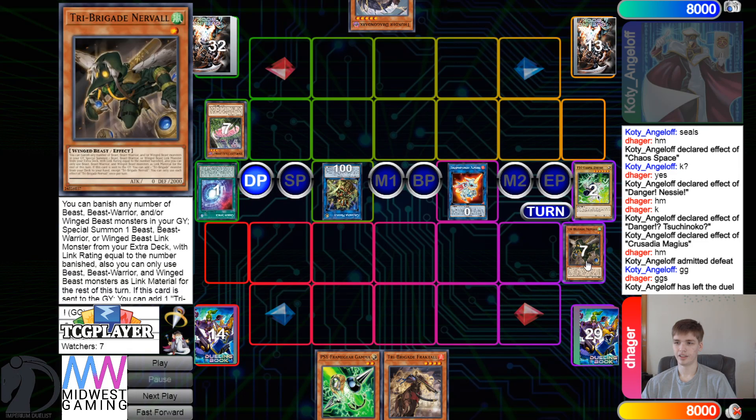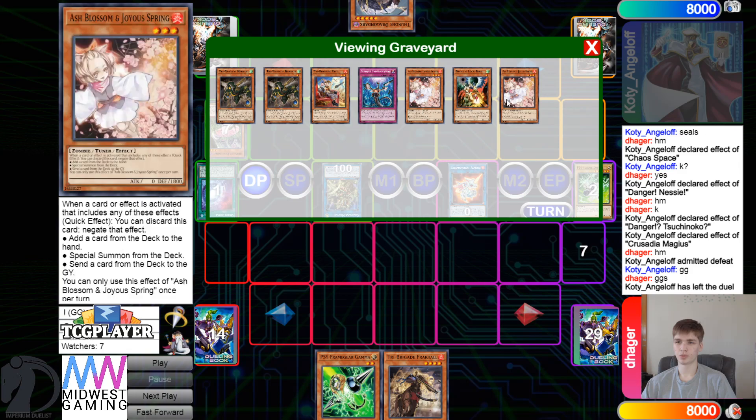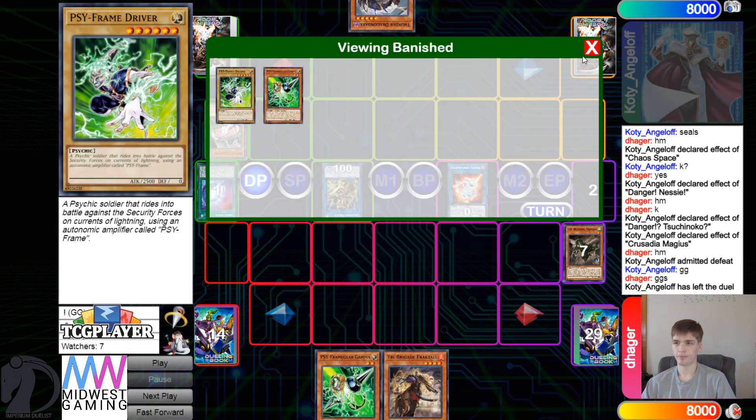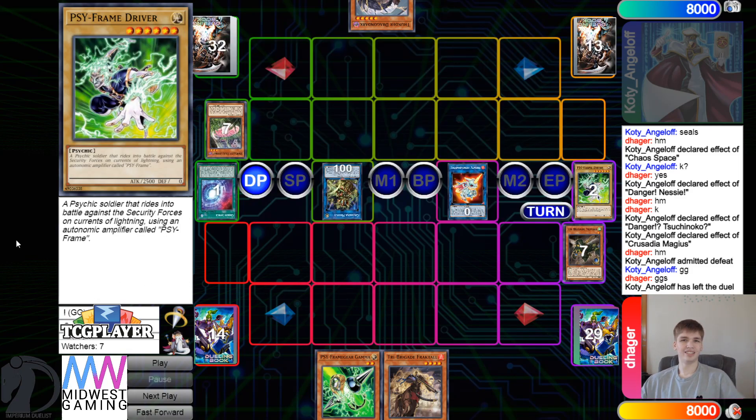Their hand wasn't even super crazy - I mean they saw a whole bunch of hand traps but they didn't even open up a starter. Like Kit got bounced with Seal, and the next turn they summoned it and it wasn't even a starter then - it just added a starter eventually, like three turns later. But nothing more to say here. Go check out Cody Angeloff on Twitch - I'll leave a link down below in the description. And with that being said, the DB Grinder signing off. Peace, have a nice day, stay safe.